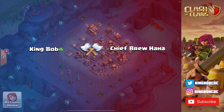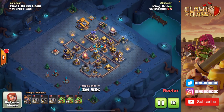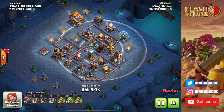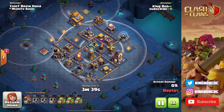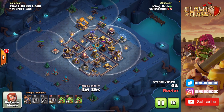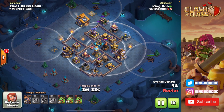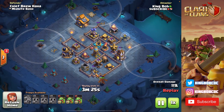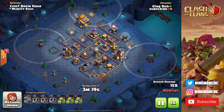First attack, we're up against Chief Brew. I'm going in with three cannon carts and three camps of baby dragons. I have these baby dragons because this lava launcher is in a really tricky position — it's deep inside the base and I just need some baby dragons to help take it out. I'm starting with my cannon carts along the outside, and I have my battle copter to take down the archer tower and the giant cannon because these two defenses outrange my carts.